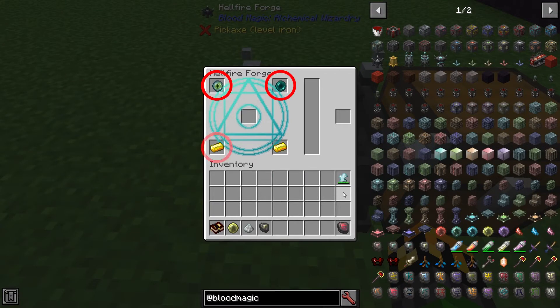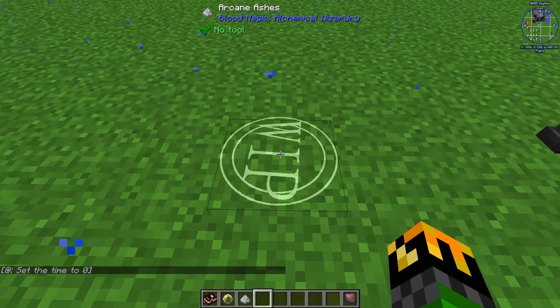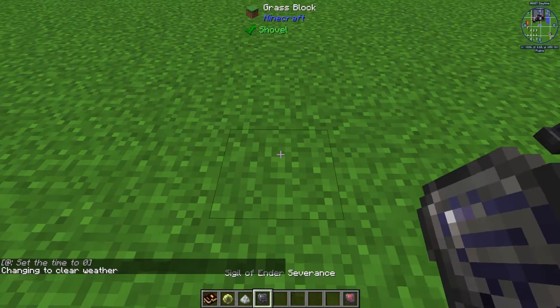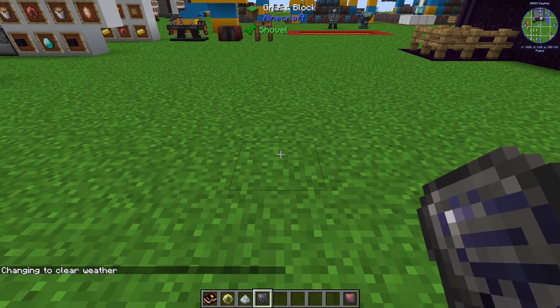The Sigil of Ender Severance is made with one Eye of Ender, one Ender Pearl, and two Gold Ingots, with a Greater Tartar Gem or higher. You'll need at least 800 will in the gem and it will consume 70 of it. Ashes, Reagent, and a Demonic Slate will start the process, and now you have your Sigil of Ender Severance.